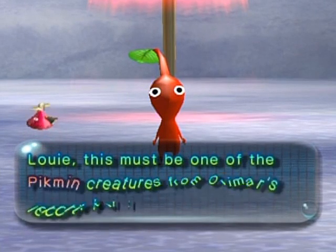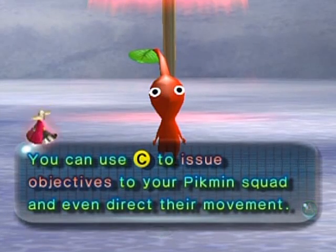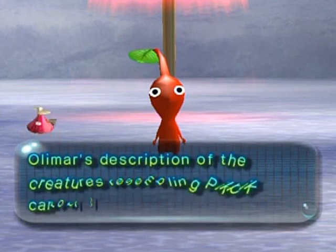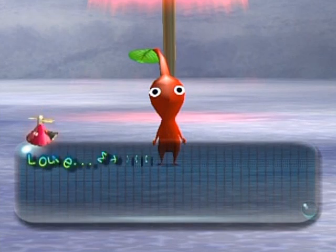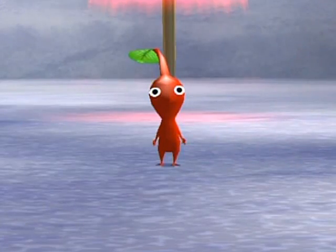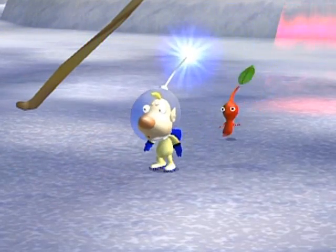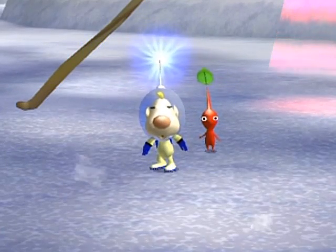Louie, this must be one of the Pikmin creatures from Olimar's report — and it's staring at you. You can use the C-stick to issue objectives to your Pikmin squad and direct their movement. You can disband the squad with X. 'Olimar's description of the creatures resembling Pik-Pik carrots was strikingly accurate, Louie. My sensors have detected drool in the corner of your mouth — are you alright?' Oh no, no no — cuteness kills! But okay, it just likes me.